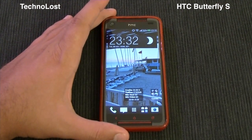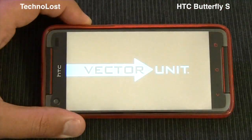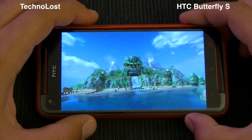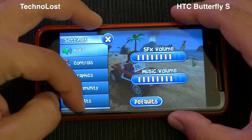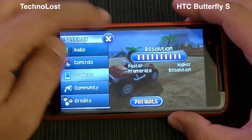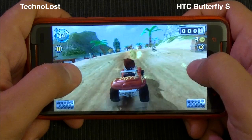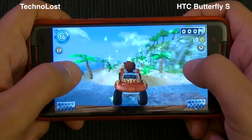Let's go on with the focus on gaming capabilities and start with Beach Buggy Blitz. As many of you already know, Beach Buggy Blitz was made by Factory Unit and was originally made to showcase the Tegra 3 hardware platform before being ported to other platforms. Right now it's running on this great HTC Butterfly S, which runs on the Snapdragon 600 architecture clocked at 1.9 GHz with 2 GB of RAM — one of the fastest architectures on the market.